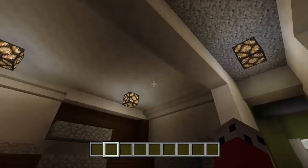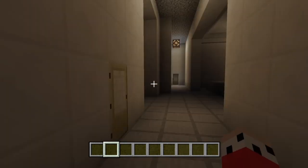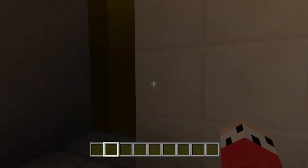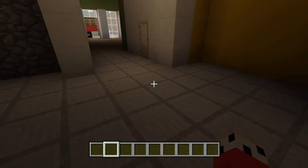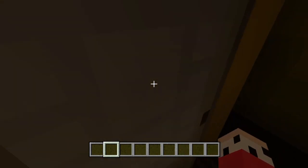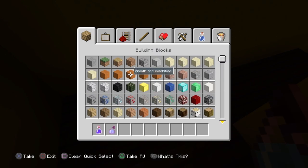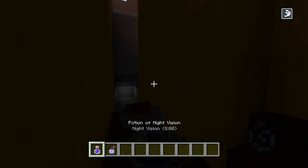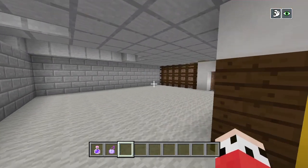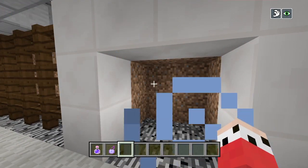Now, this is what it looks like at night time without any night vision. It's still really dark, we still have to figure out the lighting, but yeah, it's turning out amazing. We still have the upstairs to do — next episode we'll start that — but we're still going to continue with the basement. We're going to grab our night vision and our swiftness, and we'll drink both of them. Now we're going to work on the gaming room that I usually game in in the basement.